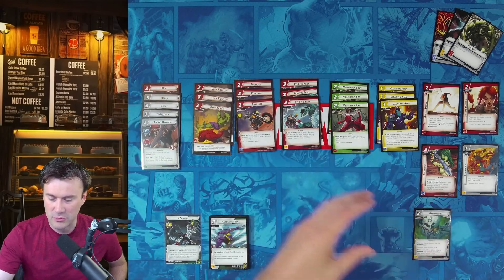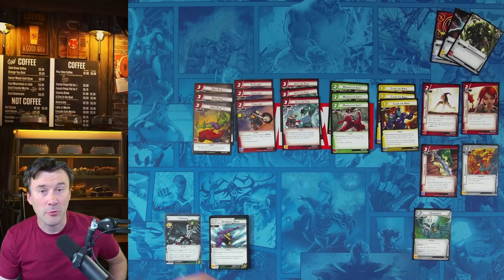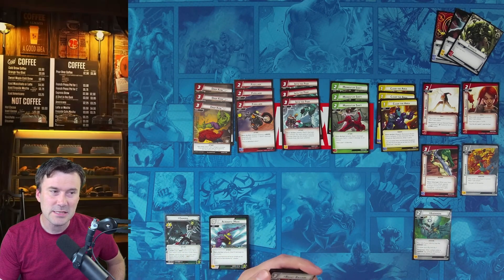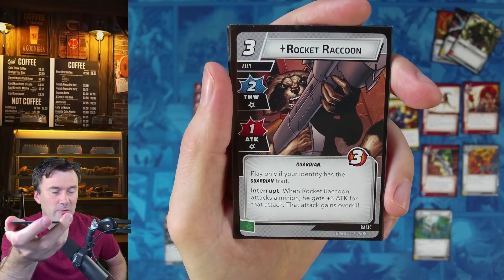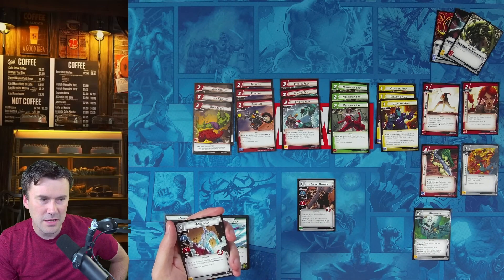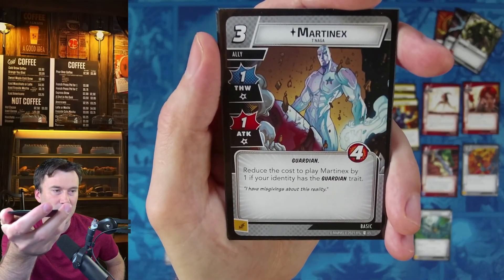Starting with allies — with Gamora, I use allies to come in, do some damage, help thwart a little bit, and block for her. She only has 10 life, so you don't want to take too many hits, but she does have ways to defend. First, Rocket — I still like him a lot as a Guardian ally. The two thwart really helps, and being able to do four damage against a minion with overkill is phenomenal.